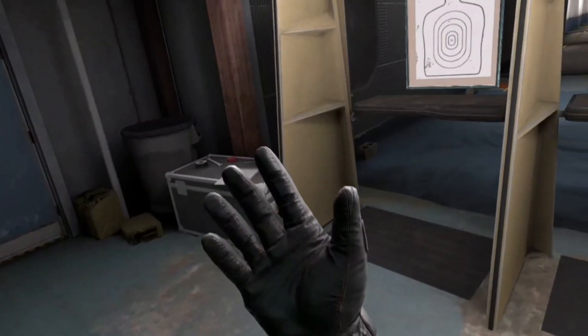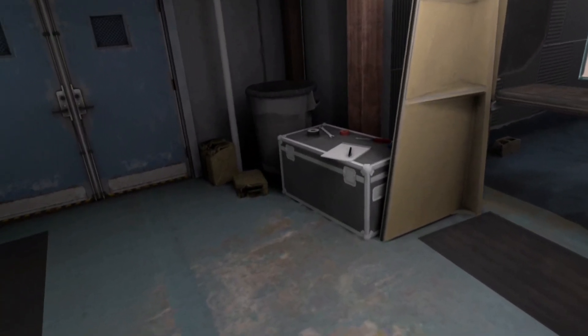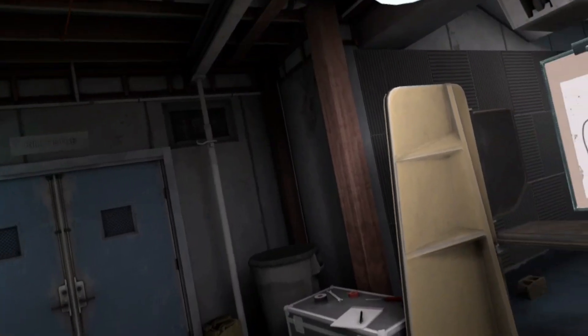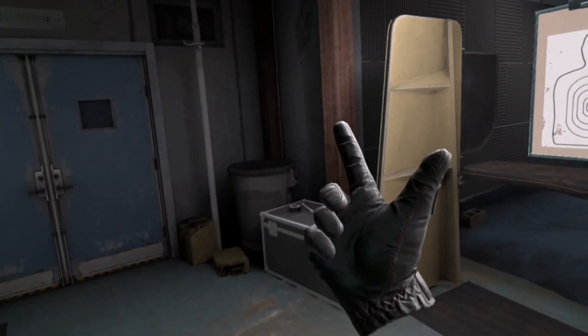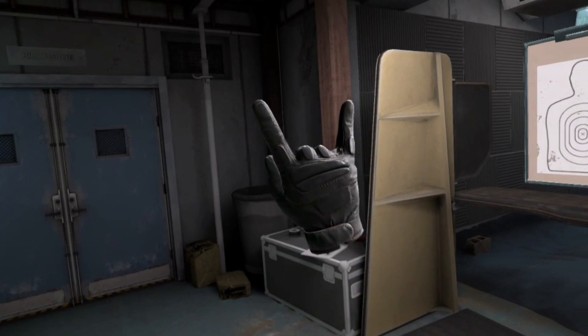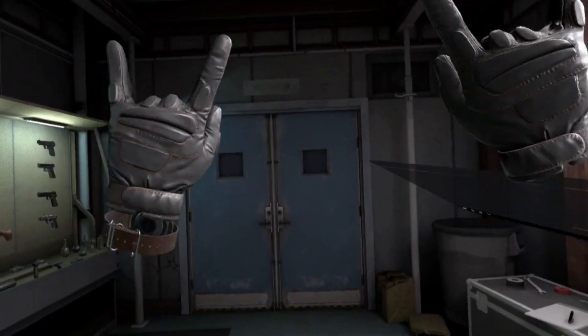Now I'm going to show you how to do two of my favorites. We can do a rock out — if you grip and hold B or Y, you can do the rock out. Rock out, boys.